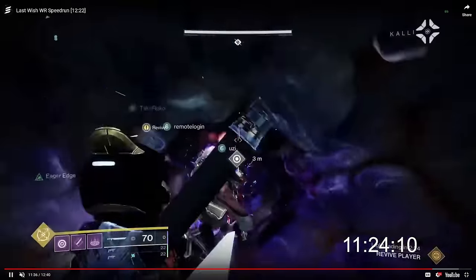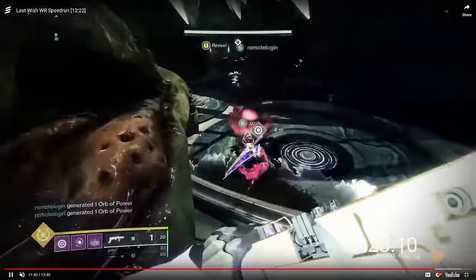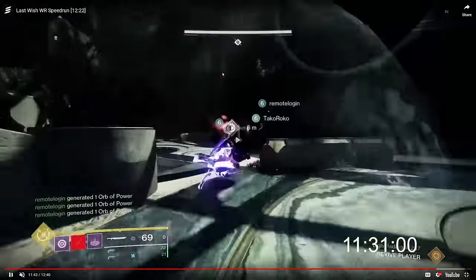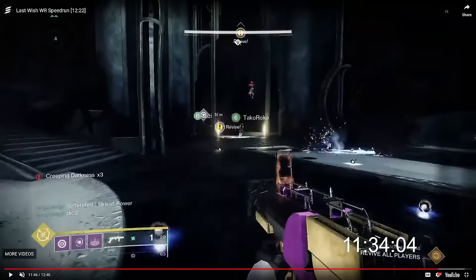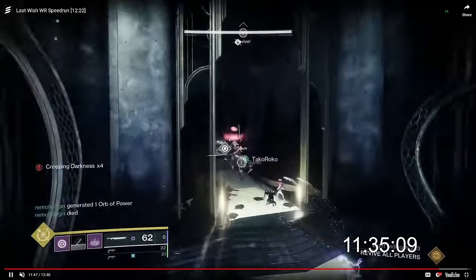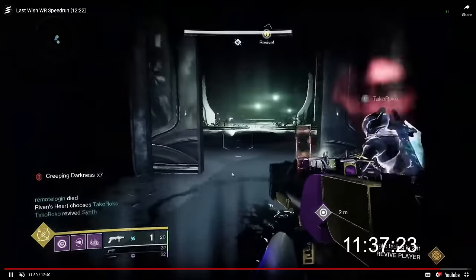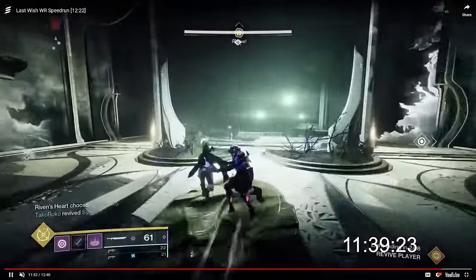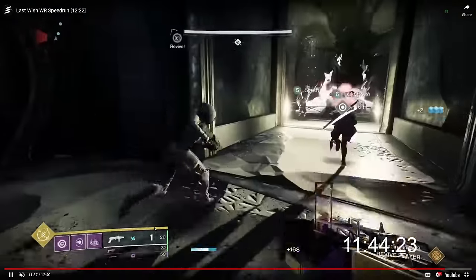As soon as the objective updates, these two players die so they don't get chosen. When the encounter starts, Remote will revive himself when his five-second timer is up and starts Galling outside. Synth does not revive himself yet — he's waiting until the heart chooses someone, because if Synth revived early and the heart chose Synth, your skipper would be holding the heart. The rest of this encounter is just people hitting each other with Eager Edge swords to propel the heart as quickly as possible.